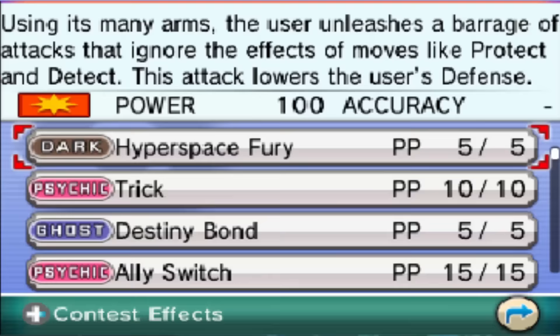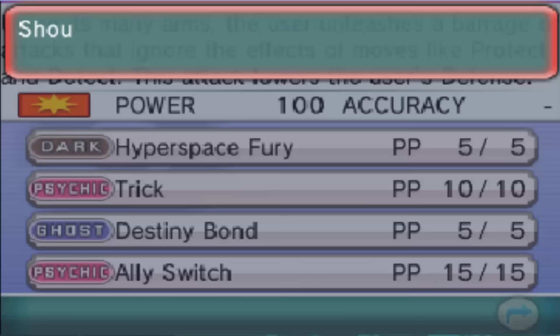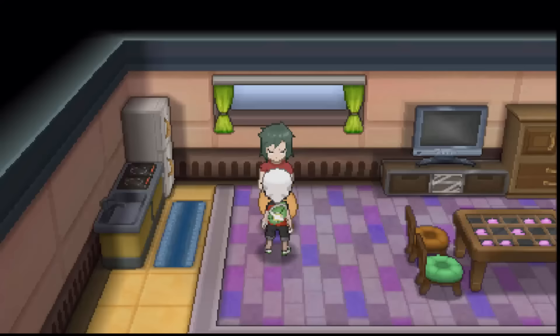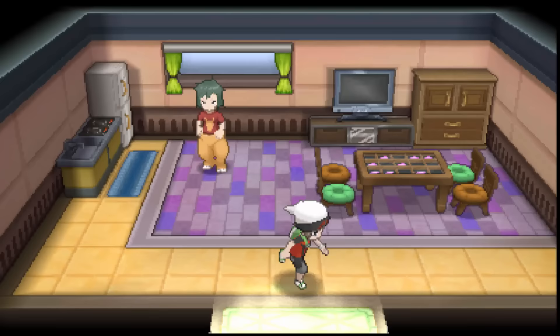Let's go ahead and do it to Hoopa Unbound. As you can see, the first move that you can learn is Hyperspace Fury, and it has the same moveset of relearn ability as Hoopa Confined, except for Hyperspace Fury. I can get rid of Brick Break here and instead have Hyperspace Fury, which is very, very good because Hyperspace Fury does have higher base attack and is a little bit more viable in the metagame.